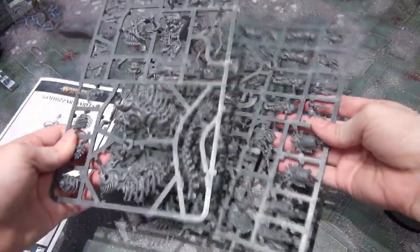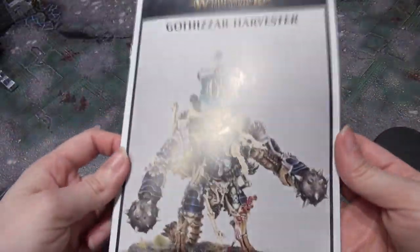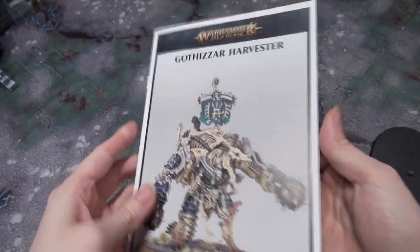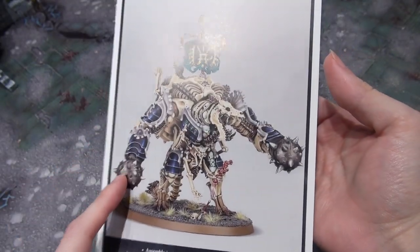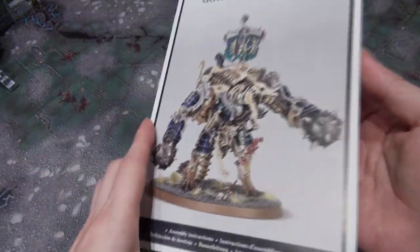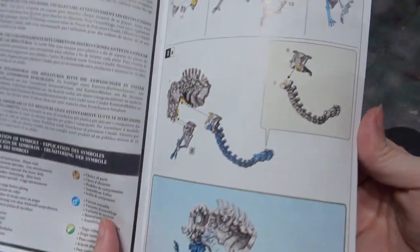Two sprues. I think there are a couple different head options as well. And you can use scything hands instead of these big balls of nastiness.